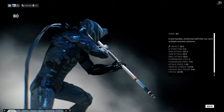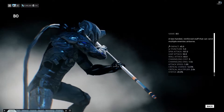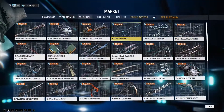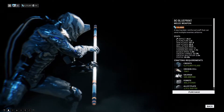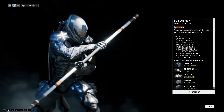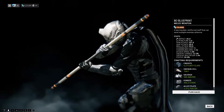The Bo is a staff weapon for mastery rank 0. It has a fairly high range and deals primarily impact damage at an average attack speed. You can get the blueprint for the Bo on the market for 15,000 credits and build it for an extra 15,000 credits, 1 Orokin cell, 900 salvage, 600 ferrite, and 150 alloy plates. The Orokin cell aside maybe, that makes it a fairly cheap weapon to build.